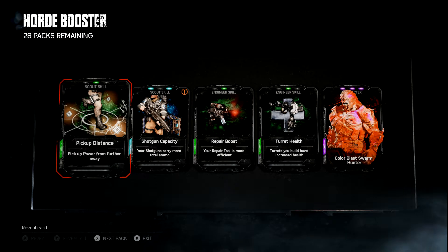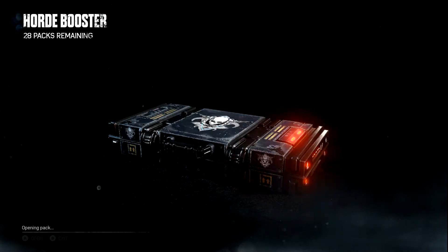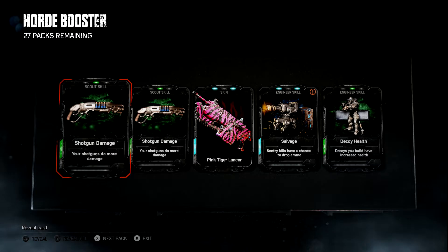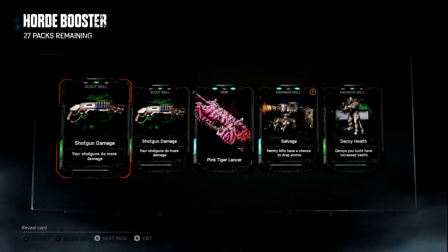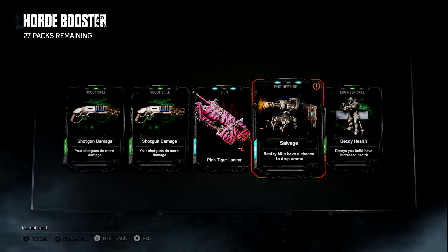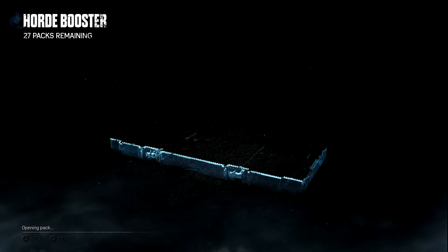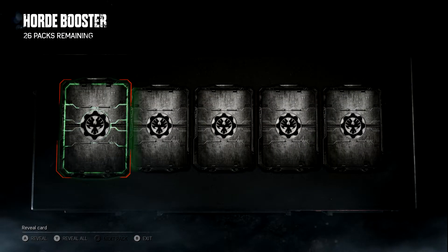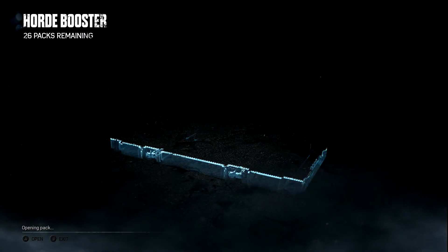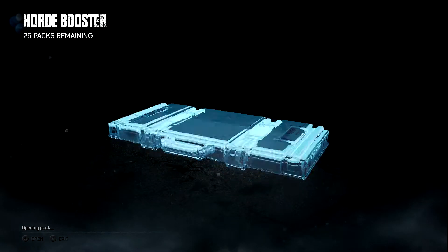Color Blast Swarm Hunter — I don't have that one yet, but I'll probably scrap it. I'm not really interested in cosmetic skins right now; I'm more interested in maxing out my horde skills again. Double Shotgun Damage — I'll take it. The Pink Tiger Lancer is getting scrapped. Sentry kills have a chance to drop ammo — interesting. I wonder if they mean ammo for the sentry gun or ammo for the player. It could make running one engineer with all sentry cards very viable if it drops ammo for the sentry gun. Explosive Launcher Damage times two — pretty nice pack for the heavy.